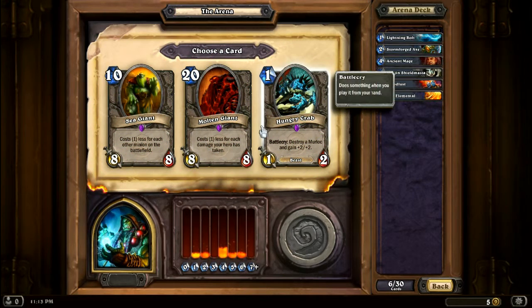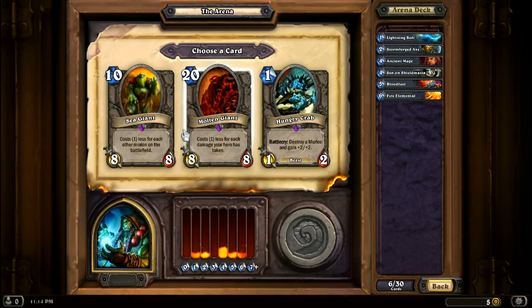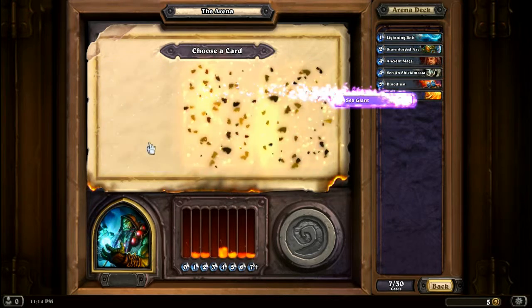Every once in a while they'll give you a set of rares or legendaries. Now we got a Sea Giant — costs less for each other minion on the battlefield, which could be very good. My innate ability, the two-cost one, just summons a creature onto the battlefield. They're totems but they count as creatures. And this also counts enemies' creatures, so I'm gonna take that guy.